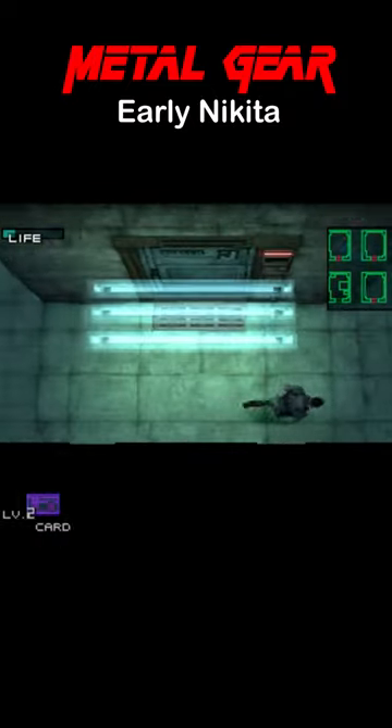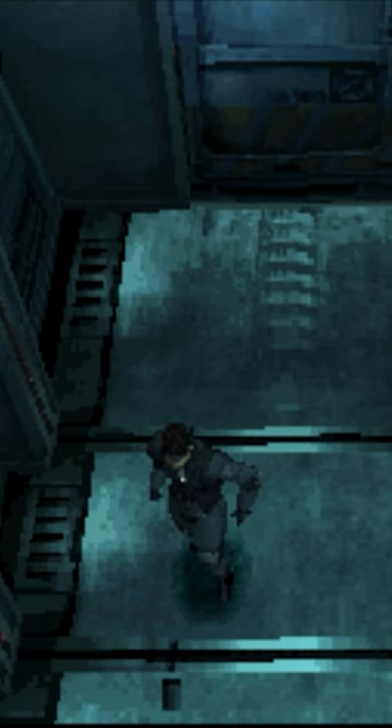I saw this door and thought, is there another Nikita missile launcher in there? And why would anyone ever backtrack to get it? There is no reason to go back for this missile launcher past the tank, past the laser walls, when it's already located on the way to where you need it.